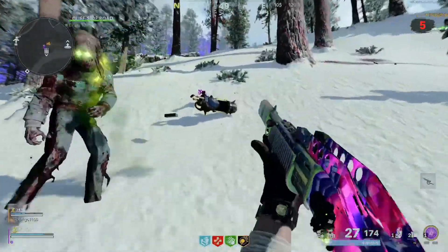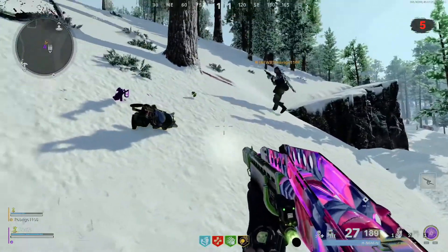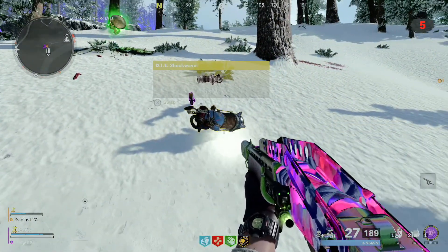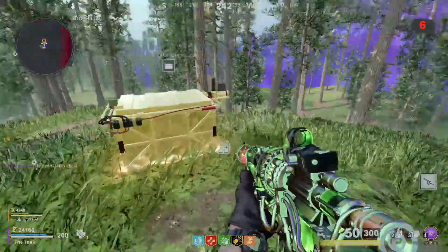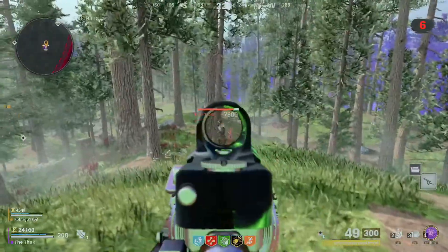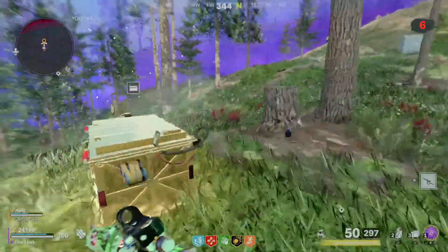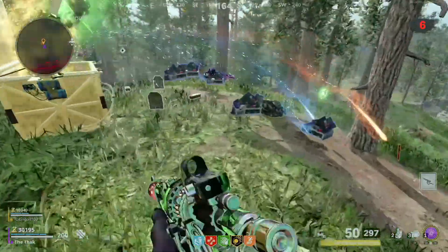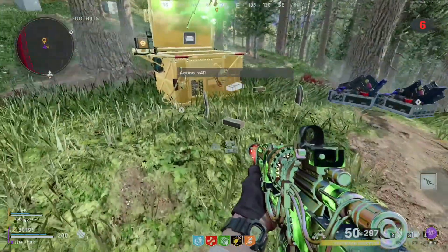Once you've completed the challenge by killing all the zombies, go back to the chest — it should now be lit up gold. Hold your action button to open it, and it should spill out a bunch of rewards, including sometimes a wonder weapon. The other option is the skulls on the map. Go up to the dead body found there and press your action button; it will trigger a bunch of zombies to come, and sometimes you can get boss zombies which will drop wonder weapons.